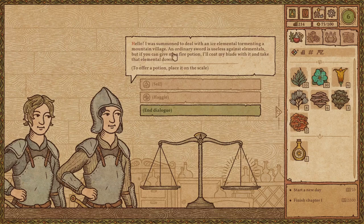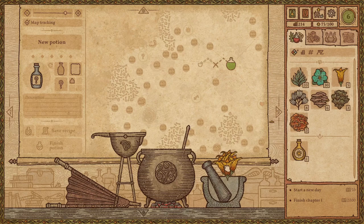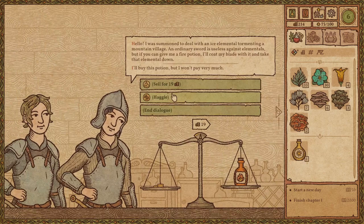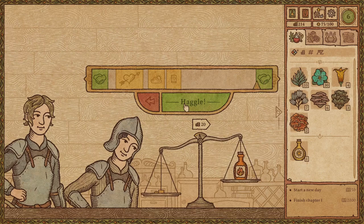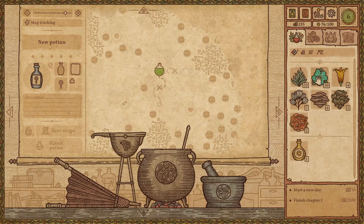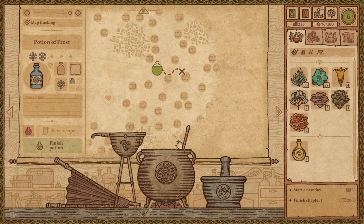This guy's been summoned to deal with an ice elemental tormenting a mountain village — an ordinary sword is useless against elementals, but a fire potion can coat his blade. This herb is called fire bell, and if fire is to the left, fire bell must go that direction. There's a question mark over here — and that is a fire potion! Here you go, good sir, 19 gold — not bad for a one-star. Another customer needs something to cool down a fire elemental strolling through wheat fields starting fires. If fire is here, frost would be right over here — and that is frost!